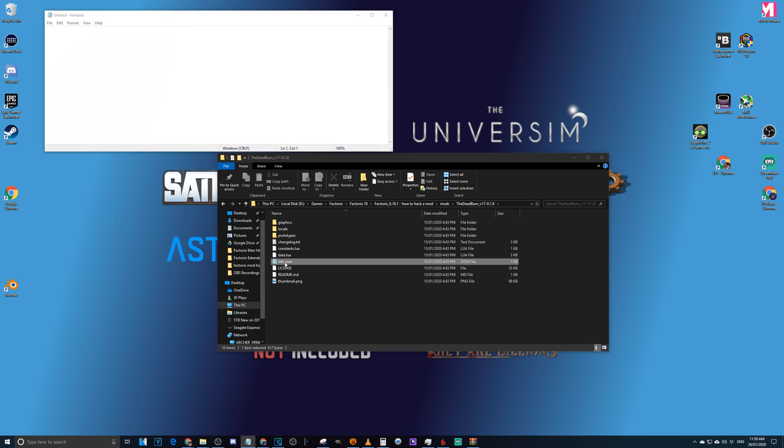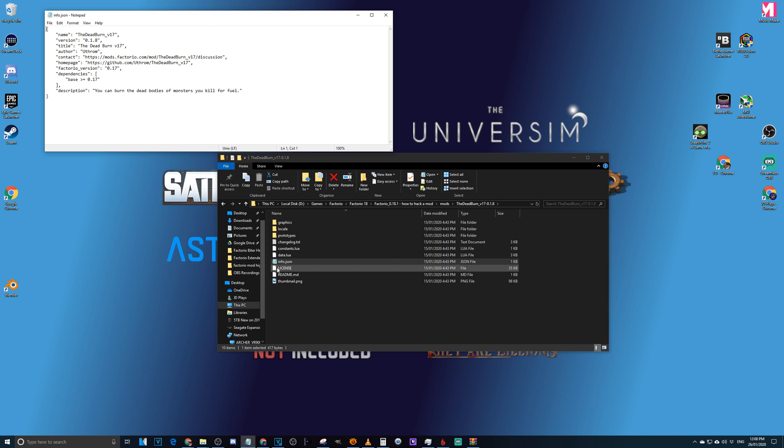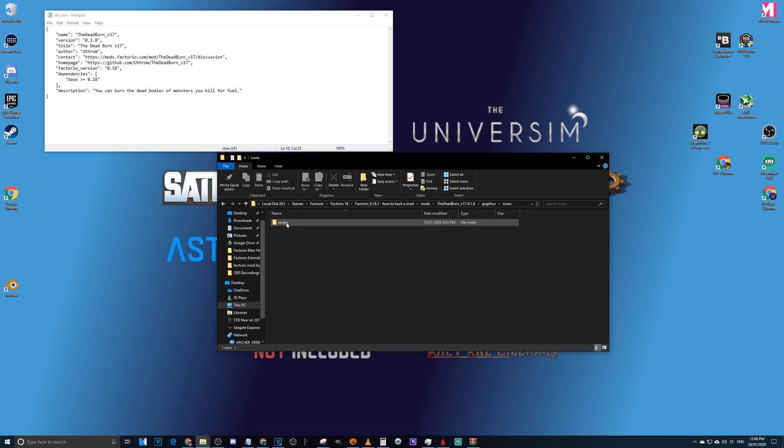I'll say right off the bat that there is a chance this will not work and I accept zero responsibility — this is a very quick, dirty way to upgrade mods. We need to open the info.json file and change the Factorio version from 17 to 18. That's the very first thing we need to do. Then we save that.